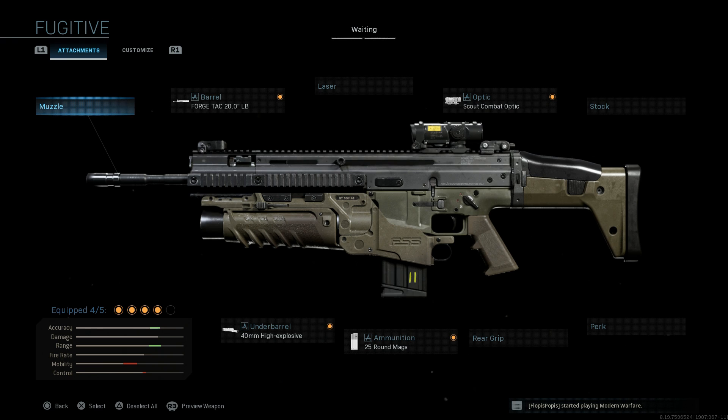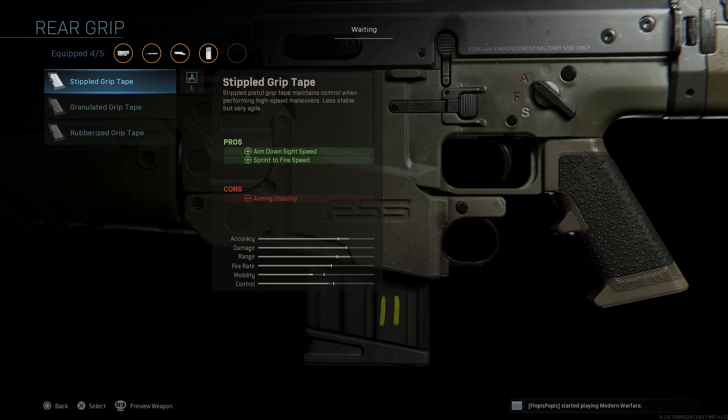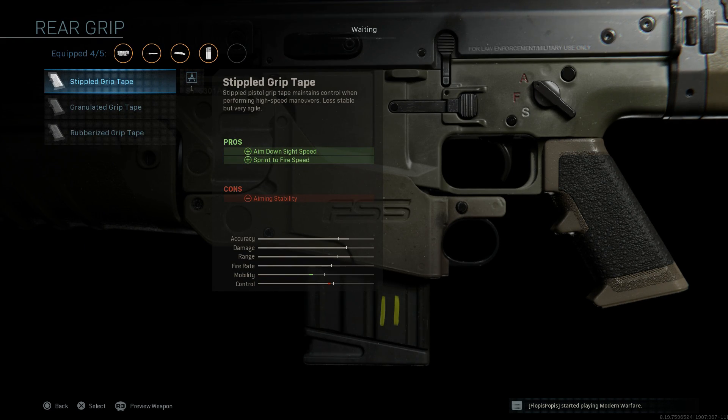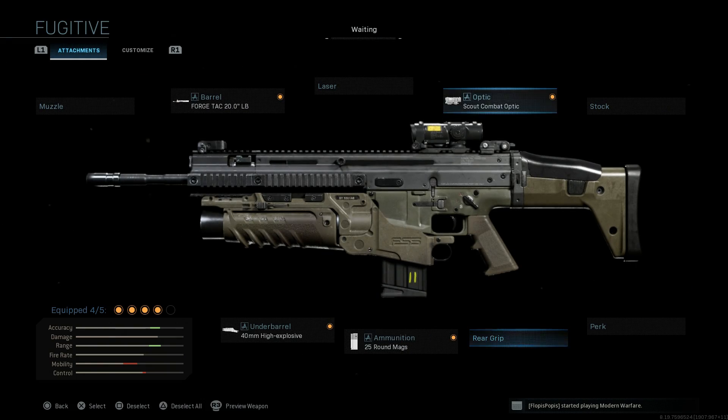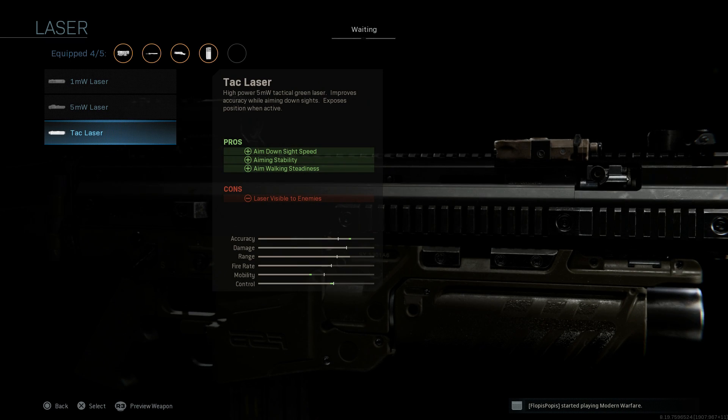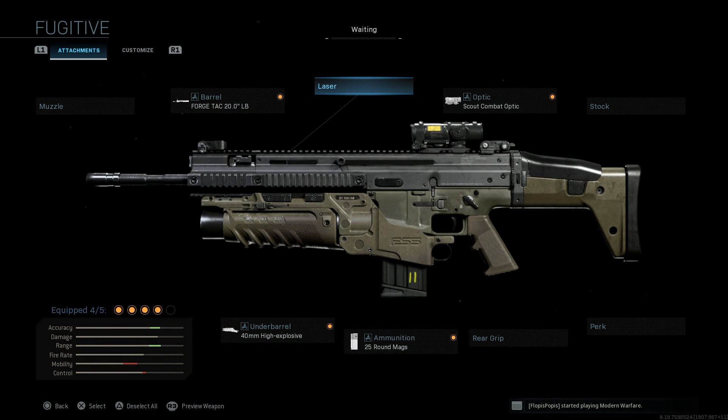We're only utilizing four attachments on this weapon, so you can go ahead and add a fifth. I would particularly recommend the stipple grip tape, because it's going to help you out with ADS speed and sprint-to-fire speed — the only con being aiming stability. This doesn't really have too bad ADS speed, but with that 20-inch barrel on the SCAR it is going to be a slow ADS weapon. I would also recommend something like the TAC laser, which will definitely help improve ADS speed and other features.